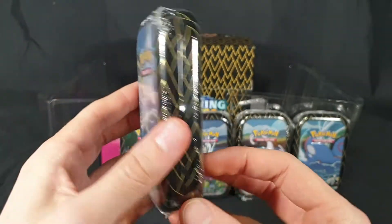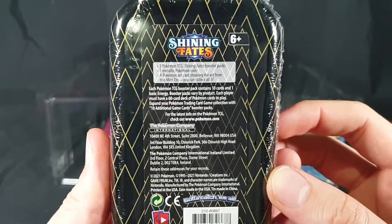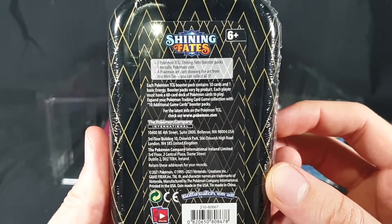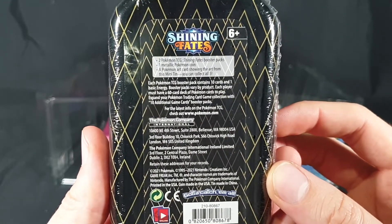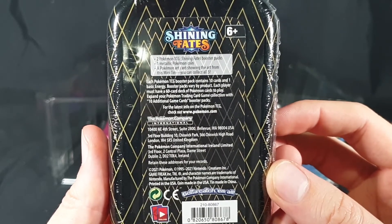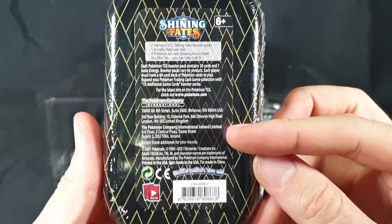Inside each tin we have two Pokemon Trading Card Game Shining Fates booster packs, one metallic Pokemon coin, and a Pokemon art card showing the art from that mini tin. There are five to collect, plus some additional information.